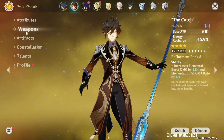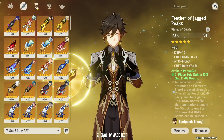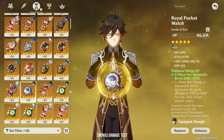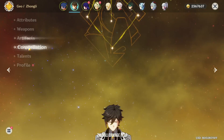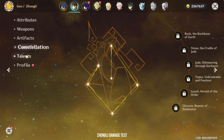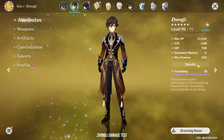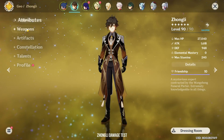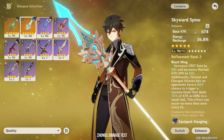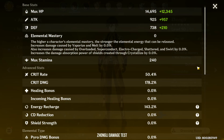Now let's see Zhongli. My Zhongli is using The Catch with the Archaic Noblesse Set. I'm using an HP% Timepiece. He's at Constellation 0 with talents 9 and 9. I'm at 1.6k attack with 50% crit rate on my burst. Switching to Skyward Spine, my attack jumps to 1.8k with also 50% crit rate.